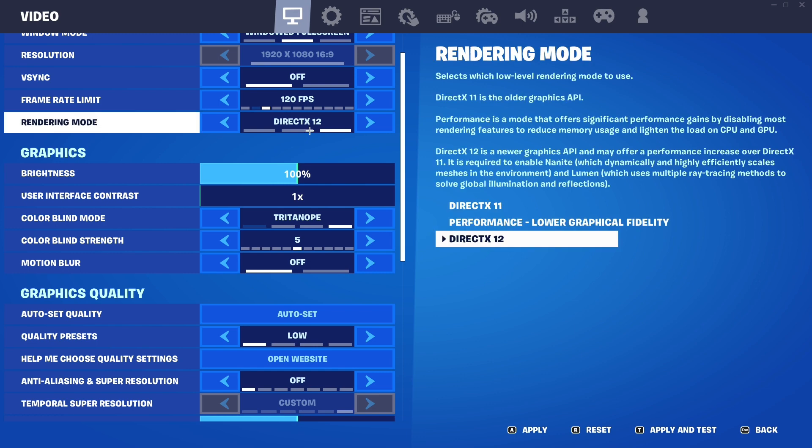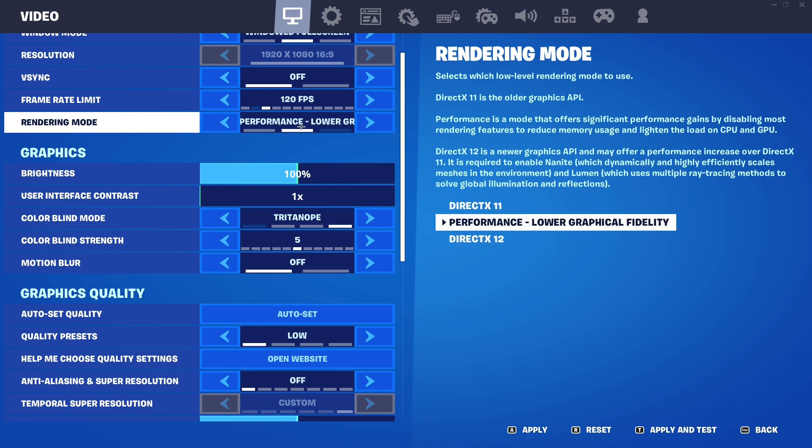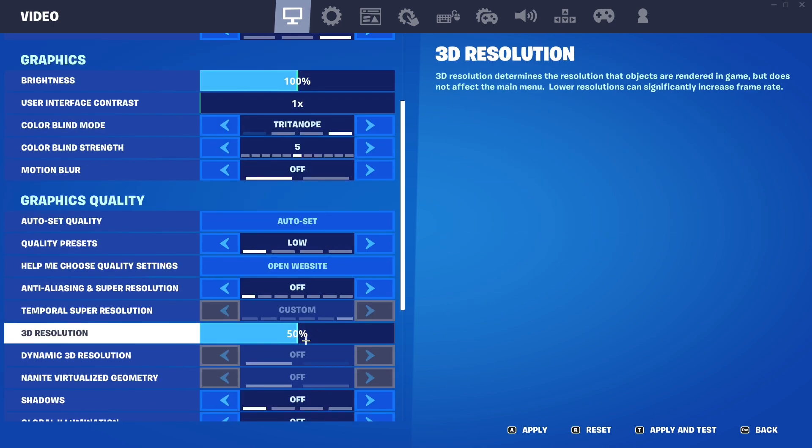Option Two — I'm not going to do it because I don't want to reset my PC — but if you do Option Two, you go to Rendering Mode. I'm on DirectX 12. If you go to Performance, lower graphics, you should get more mobile builds as well.